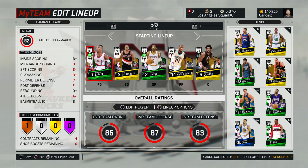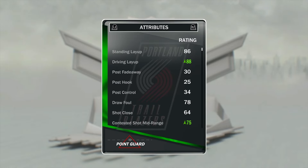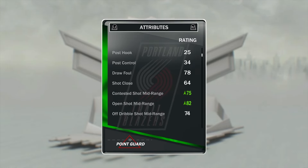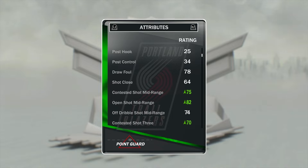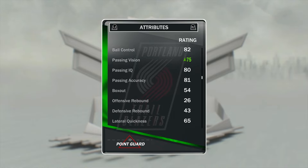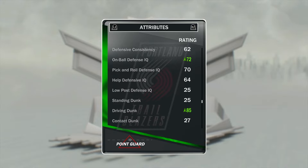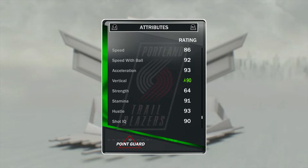Make sure to leave a like if this video helped you out. Let's go through the increased stats for every player once you have the dynamic duel — they don't just increase one attribute, they give you multiple increases. Starting with Damian Lillard — his dynamic duel is CJ. With his dynamic duel he gets: 88 driving layup, 75 contested shot midrange, 82 open shot midrange, 70 contested shot 3, 88 free throw, 75 passing vision, 58 steal, 72 on ball defense, 85 driving dunk, and a 90 vertical.